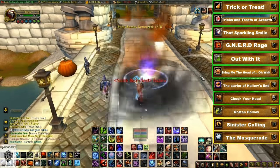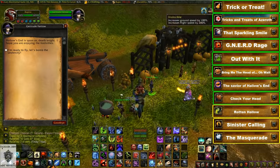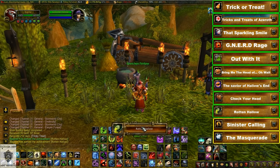You also need to extinguish the Wickerman from the opposite faction's city and drop stink bombs on the opposite faction's city. Turn in all four of these dailies for the Rotten Hallow achievement.